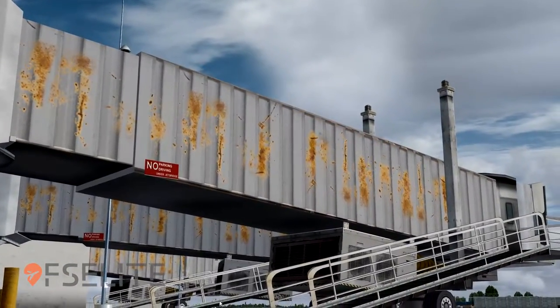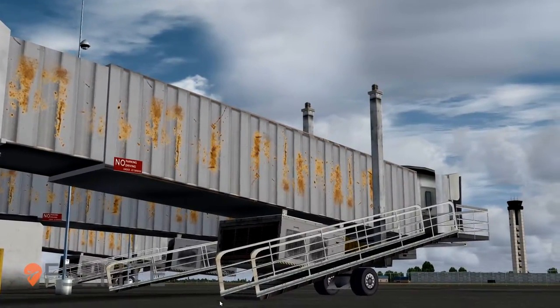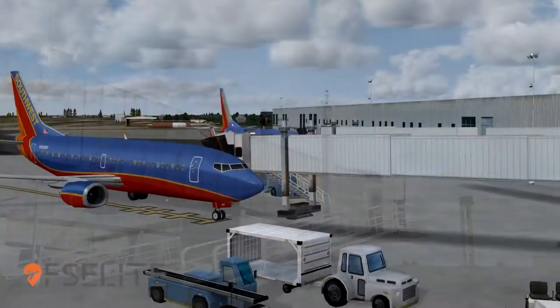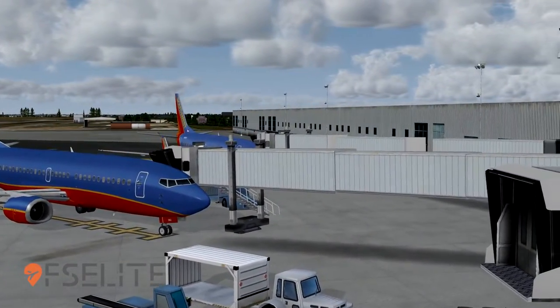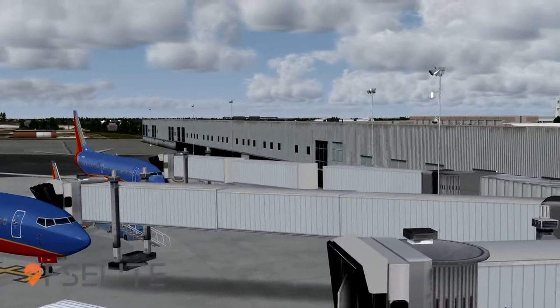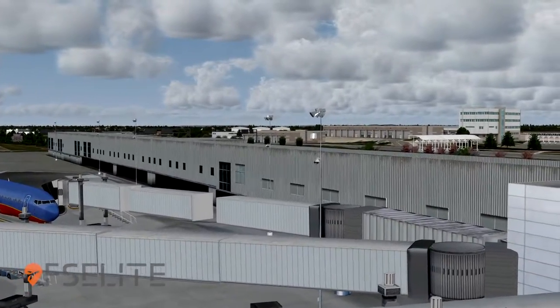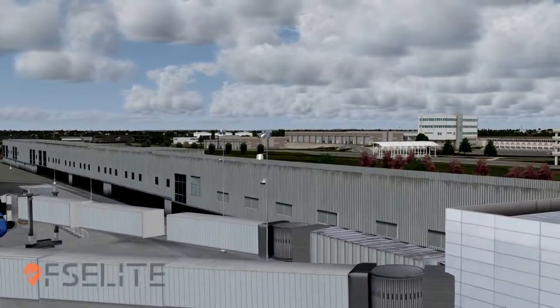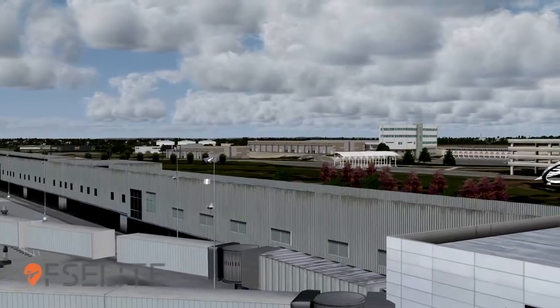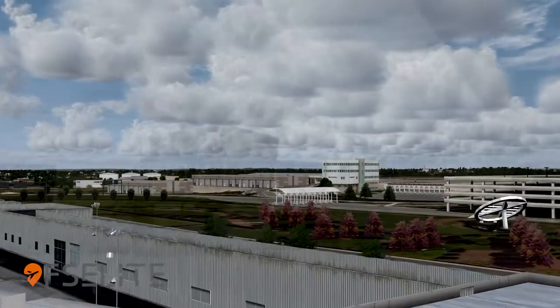Have a look at these jetways here — they've got some rust on them, and that is a very nice effect. Even the signs you can read, which makes it very cool. As we pan up above the jetways, you can see the wear and tear on the side paneling of the buildings. We have nice lights pointed down here, and even in the middle there are nice trees and the artwork structure that they have at the airport.